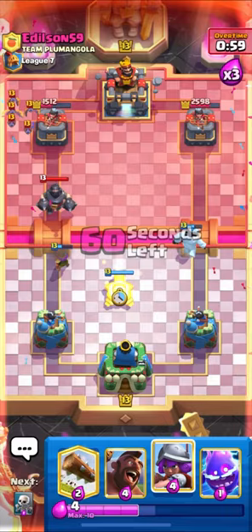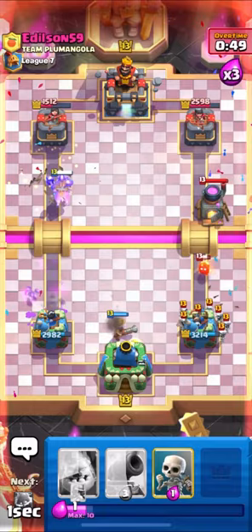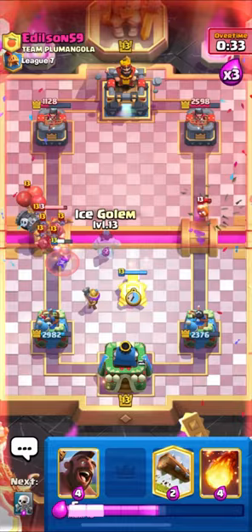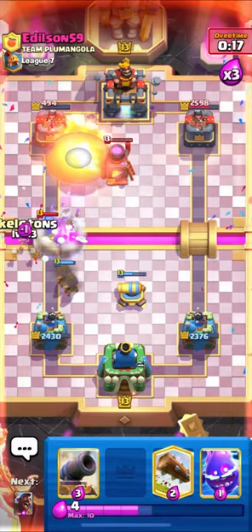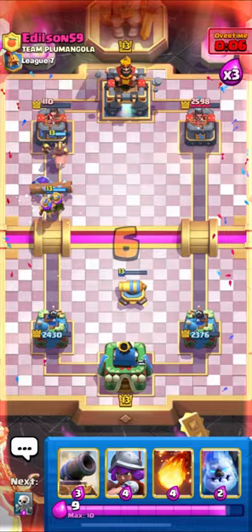I think he is going to use his Barrel from the right. Oh, I think we are in trouble - I have to Fireball over here. He did get some damage with his Barrel, but we are leading in damage. Let's put down our Musketeer for defense. Cannon was misplaced - I have to use my Log and Fireball. It was very tight but our Hog is going to get some damage. Let's use our Fireball on his Furnace. Last seconds guys - let's go in with our Hog and finish off the match. GGs to him, let's move on to the next one.